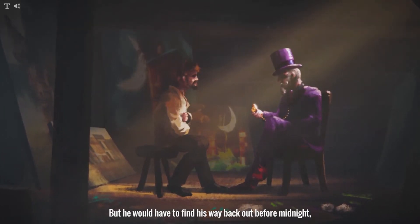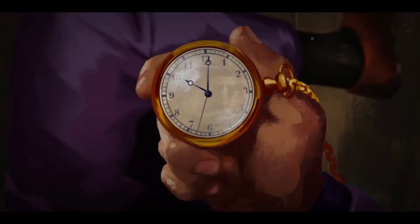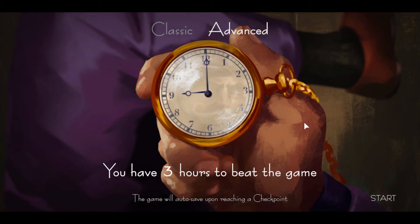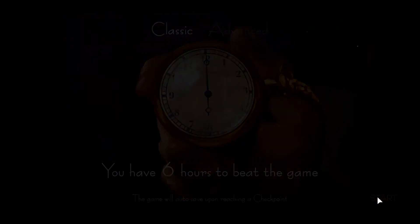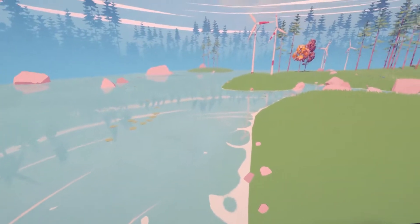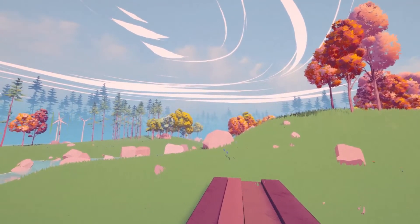At this point, if you accept his offer, your first real choice comes into play: how long will you wager it will take you to escape? The Classic mode offers you 6 hours in real time to escape, and the Advanced mode only grants you 3 hours. Although in the end these choices only somewhat matter — I'll come back to that in a bit, but it's the one thing that dampened my experience, and it is a slight spoiler so I will warn you before I mention it.